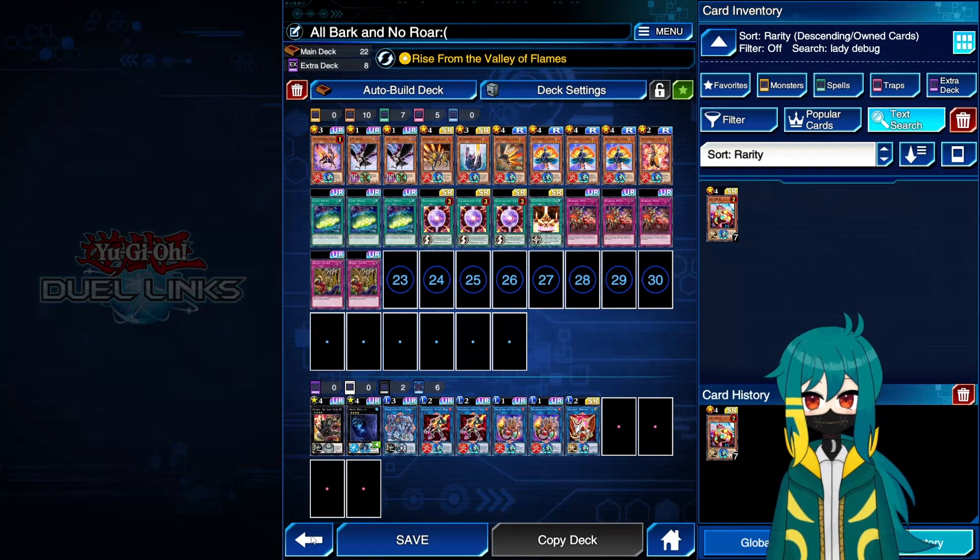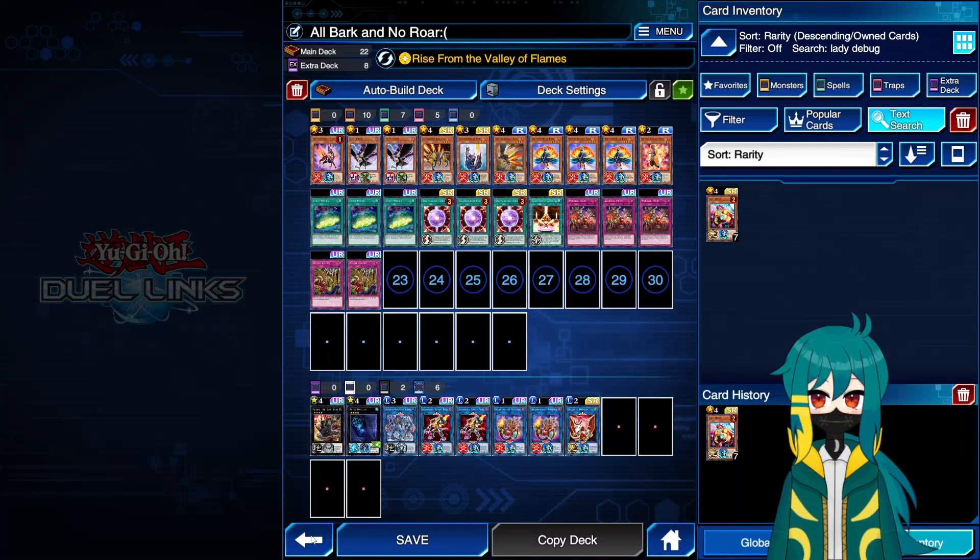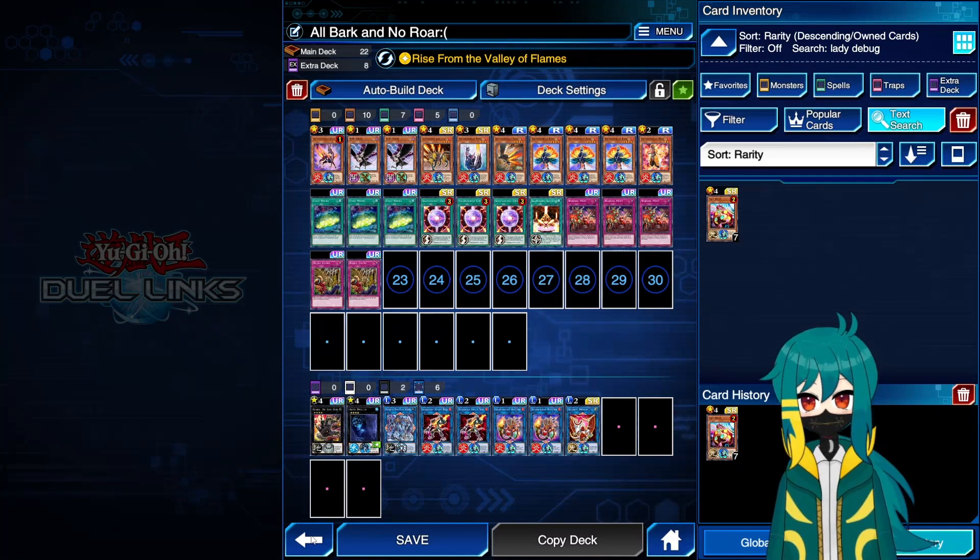Speaking about the monsters, spells, and traps, I'm going to go over the Salamangreat cards first — all of them at once — and then we'll go over our staples, because I have something important to talk about when we get to them. You'll notice we're not playing 20 cards, but rather 22, and that factors into the staples I was speaking about earlier.